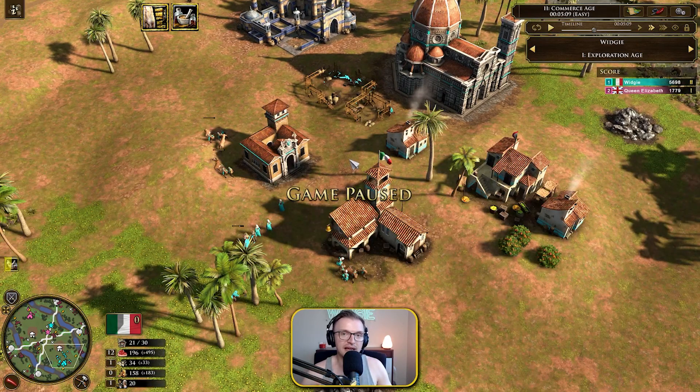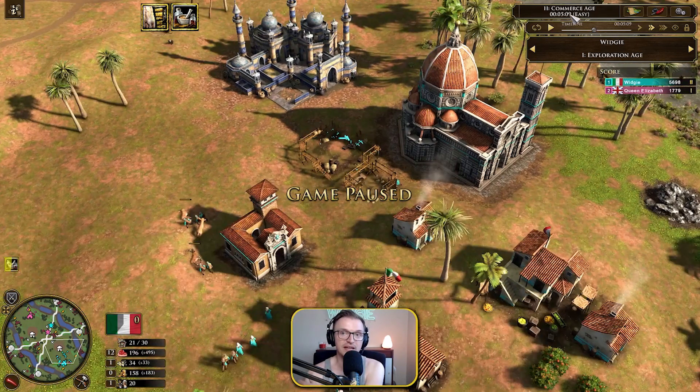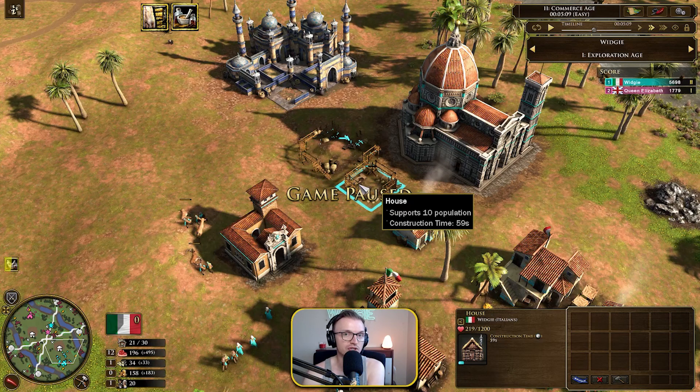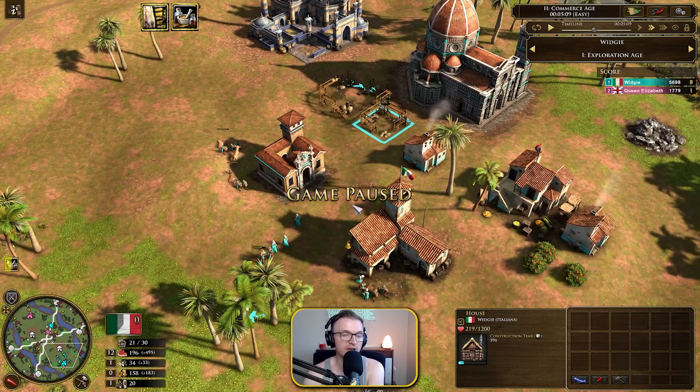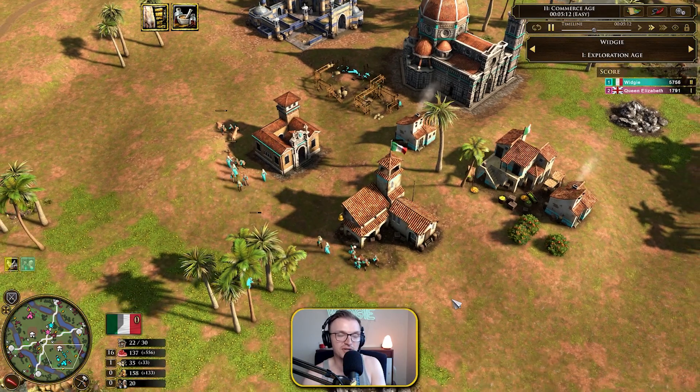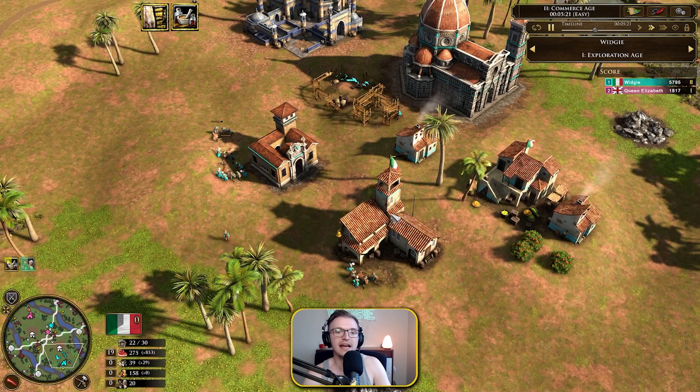Now, obviously I am not playing against a real opponent here — we are just at five minutes. I might suggest going for the barracks first before you build your second house, though I'm not entirely sure what the best way around that is. It depends on how much pressure you think you're going to get. This opening is a slow burner — it's a boom, essentially, so it takes a little bit of time to get going. But once it does and you start getting your Lombards out and investing that food and getting that wood and gold trickle, it starts to get a little crazy.